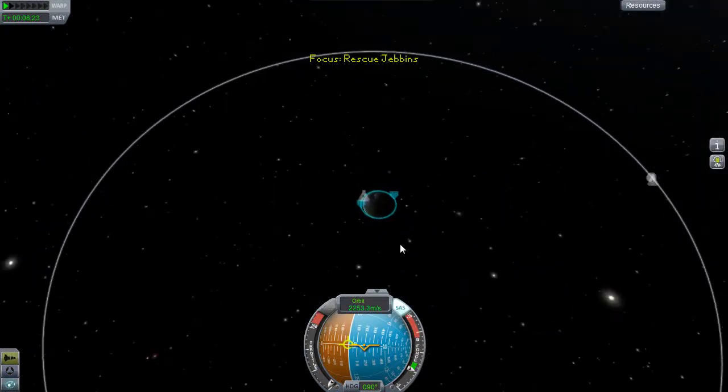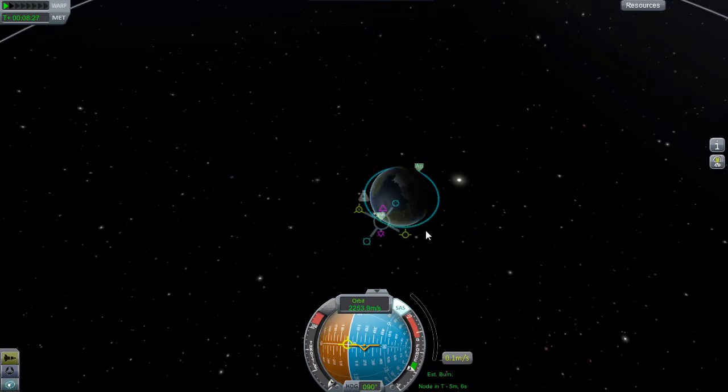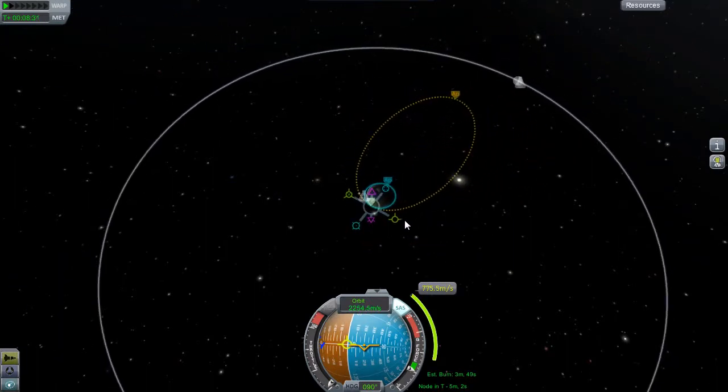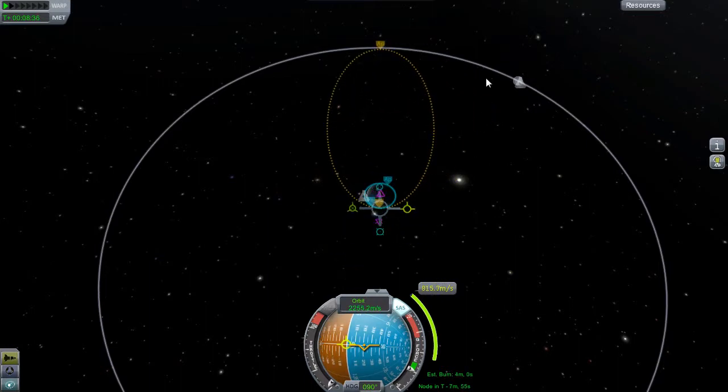Welcome back to Kerbal Space Program, where we have Bill in low Kerbin orbit, on his way to the moon to rescue Jeb, because Jeb couldn't allow himself enough fuel for a moon mission on the last one.